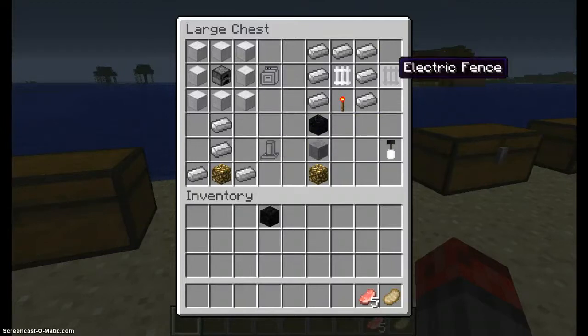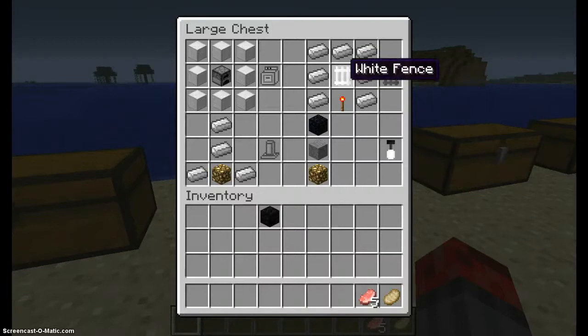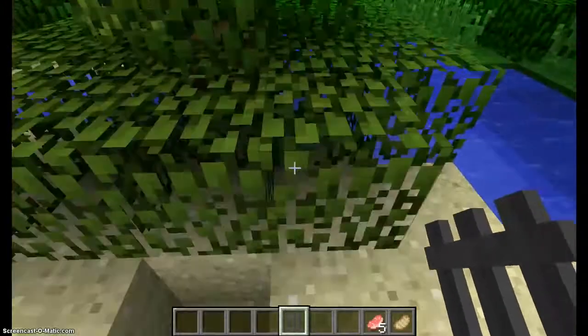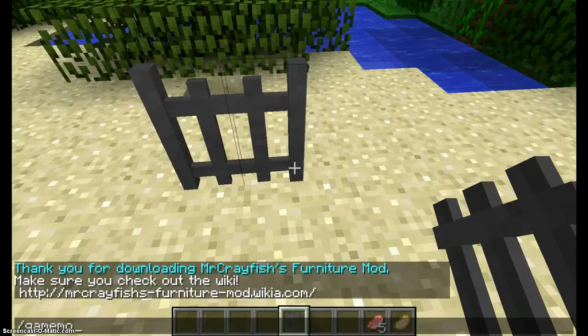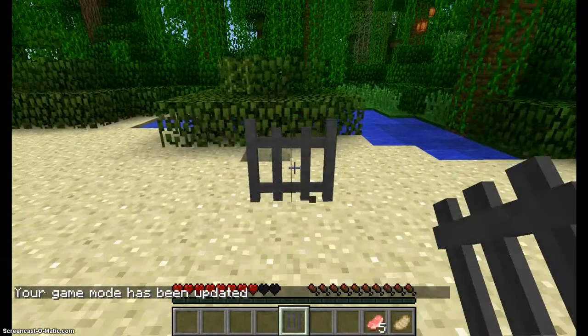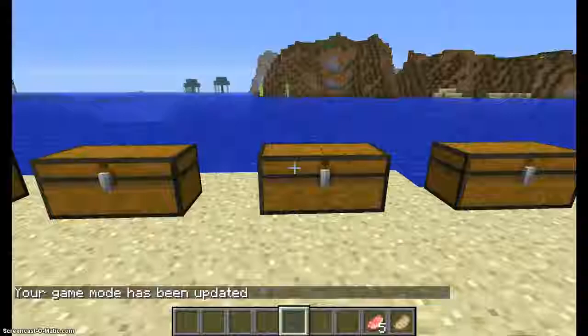Now, here's an electric fence. All you need to craft an electric fence is seven iron ingots, one white fence, and one redstone lamp. An electric fence needs no redstone. But you can easily jump over it — which is kind of a good thing and kind of a bad thing. I'll demonstrate: if you jump over it, you take some damage. So it's both a good and bad thing because the damage will kill you eventually.